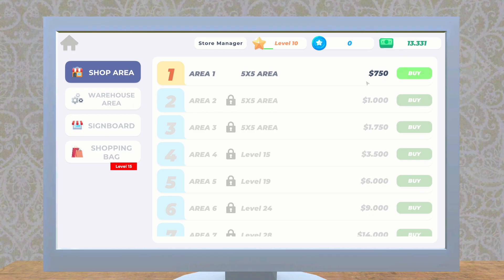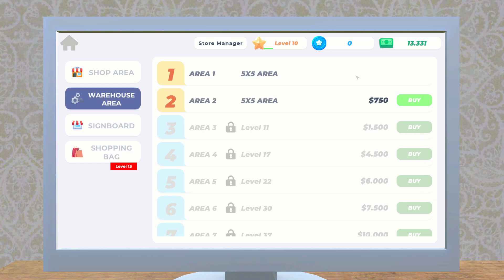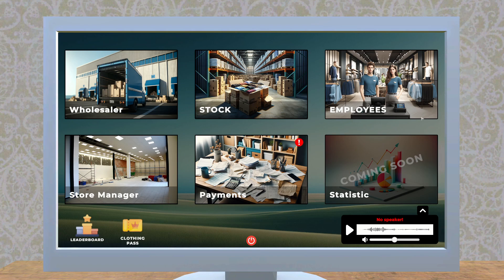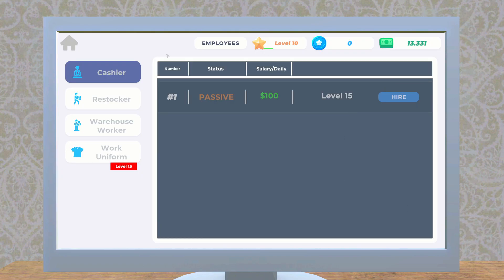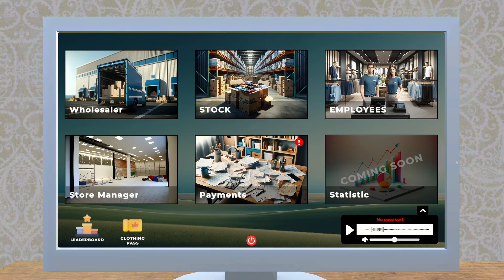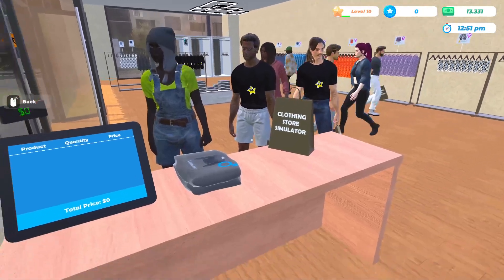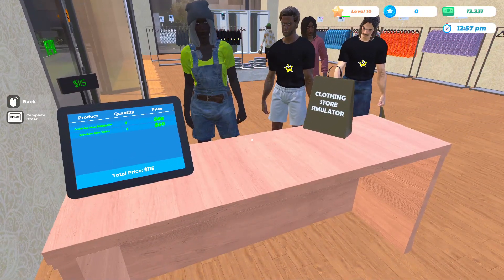Okay, that's good to know. Now we have this extra area in our warehouse and we can buy more but definitely don't need it. Our major goal I think is to get employees, which unlock at level 15 — we're not there yet. But there are lots of customers already waiting.